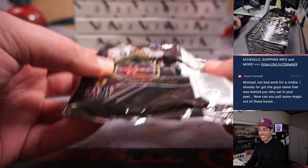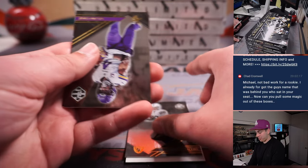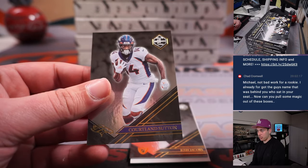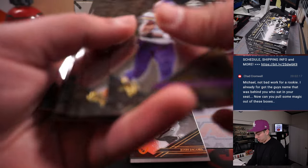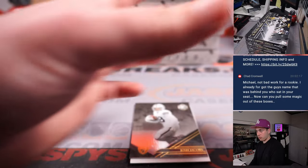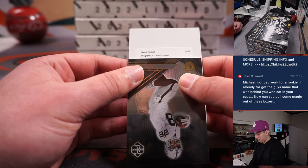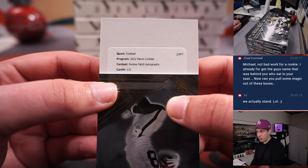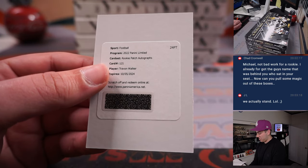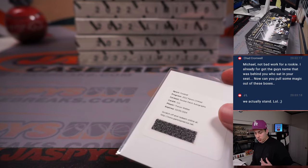Last pack of box one. We got a redemption! Limited Rookie Patch Autograph number 121 — Travon Walker. Not bad, number one pick in the draft. That's for Jacksonville, which is a random number block team, so that redemption is going to Allen — redemptions go to spot zero.